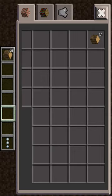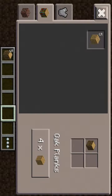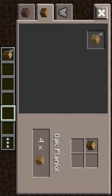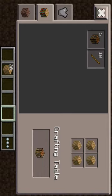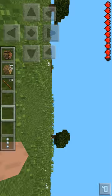Now, in your menu section there are three tabs: Armor, Crafting, and Inventory. Let's go to the crafting section and craft some planks. Then after that, make a crafting table and some sticks. And there you go.